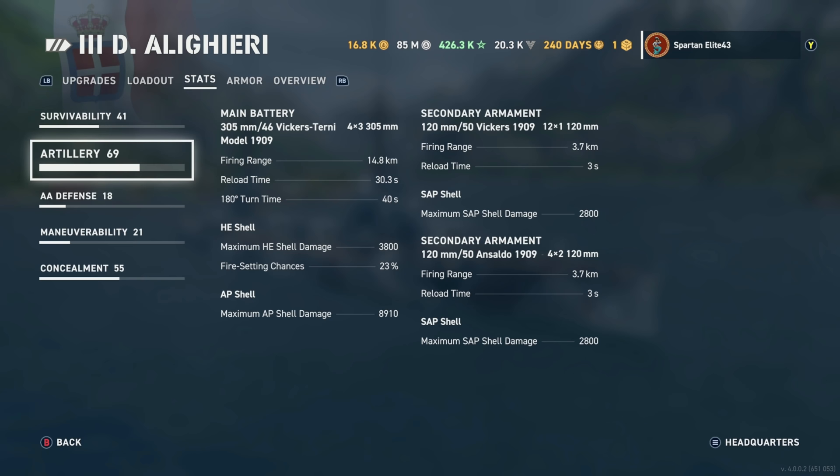For secondaries, you get 120mm 50-caliber Vickers 1909s — 12 of those reaching out to 3.7 kilometers and reloading in three seconds. They fire SAP, which is the first time we've actually talked about SAP. SAP stands for semi-armor piercing — it's basically a high explosive shell that does a little bit more penetration. It does not have the ability to set fires, but it does do a little more damage than HE on average and more damage more consistently than standard AP, since AP tends to bounce or shatter whereas SAP tends to still do damage even if not fully penetrating.